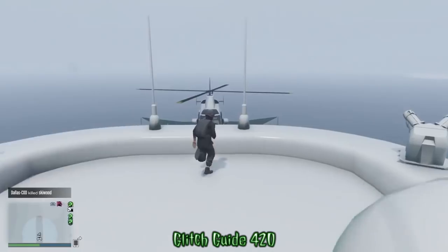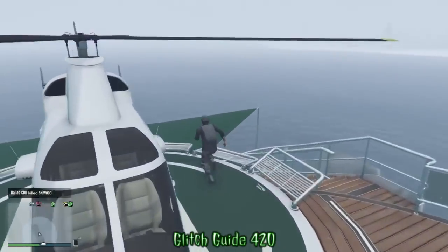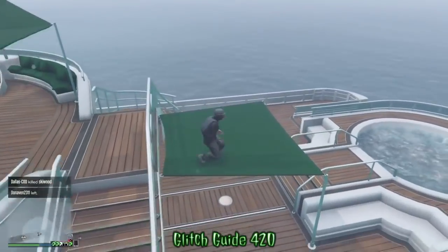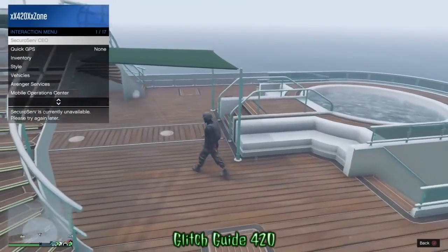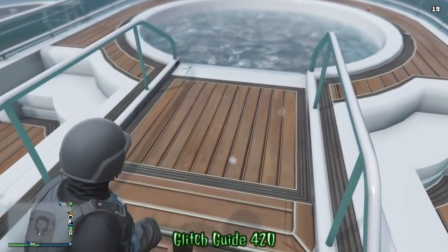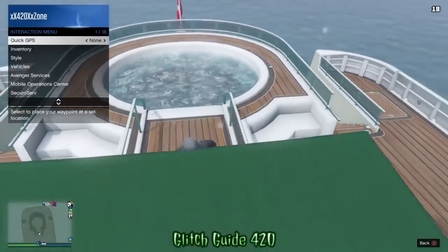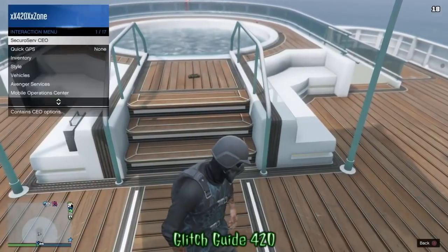From here, make your way over to the hot tub. I messed this glitch up the first time so I'm cutting to when I hit it successfully. Don't do it with the Motorcycle Club — it doesn't seem to work with MC anymore even though it used to. Go ahead and plant a sticky bomb right about in the middle of this area.